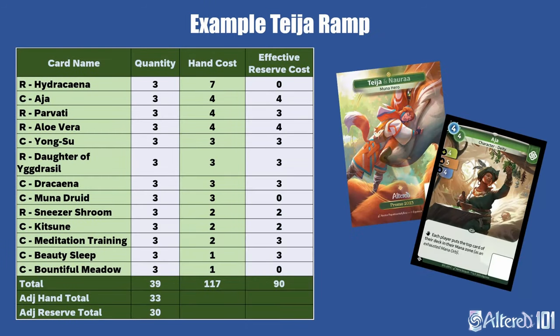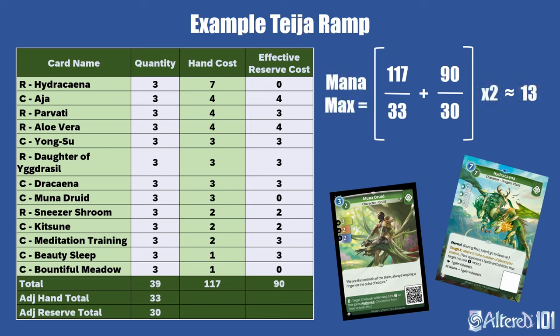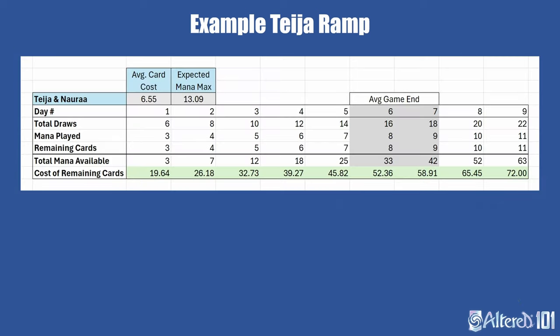On the other end of the spectrum, this Teja deck has a lot of draw and is full of expensive cards. Feel free to pause the video here and think about why I adjusted some of the hand and reserve costs from what's printed on the actual cards for my calculations. Even with several support abilities and a card with Eternal, the average mana cost per card is 6.5, indicating a maximum mana value of 13. In reality, you won't want quite this much because even though you can sustain 13 mana with 2 draws each turn, while you're still playing mana you only get to keep 1 draw and may end up floating some mana in the later turns on your way to 13 mana. Here the table can give a better idea of the full picture — the deck always has plenty of cards to use your mana even with 1 mana played per day.